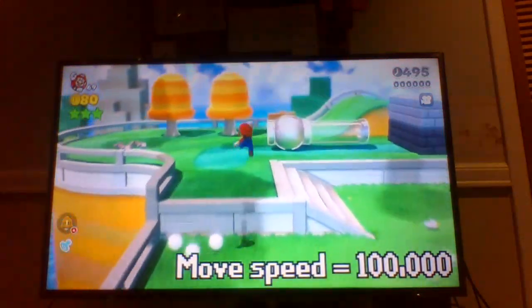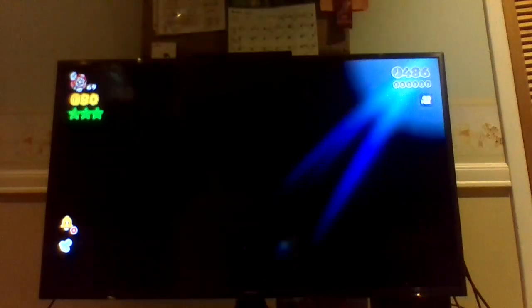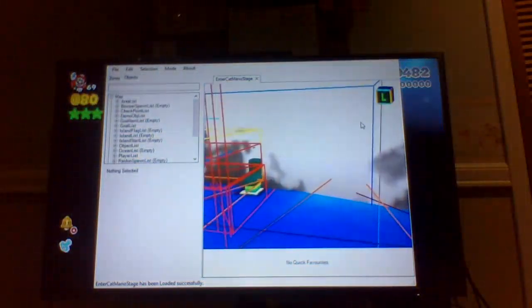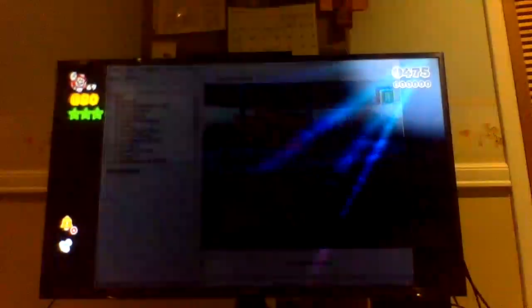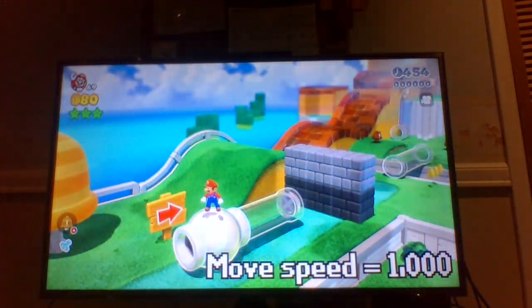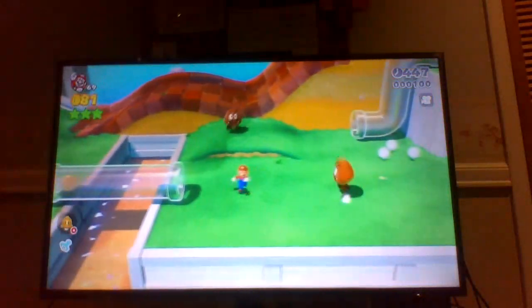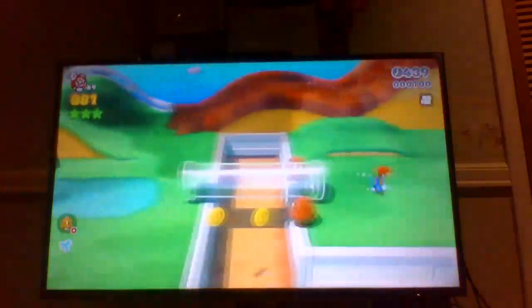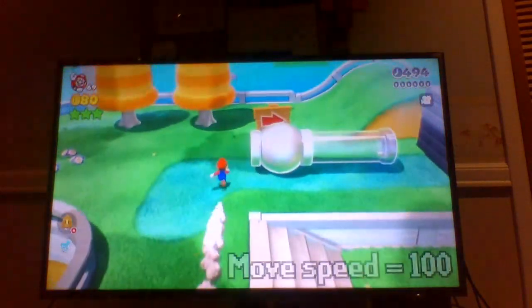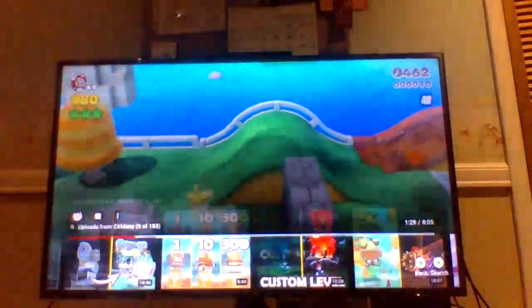At a pipe speed of 100,000, we not only shot past the wall, but we shot past the entire level, the death barrier, and even the graphics area — all that's left is the sun. With a speed of only 1,000, Mario gets shot through the wall. 100 speed is not enough to make it through the wall — Mario just slides down the wall if he goes into the clear pipe, and it's funny to see Mario with the catsuit.